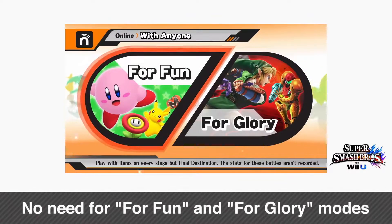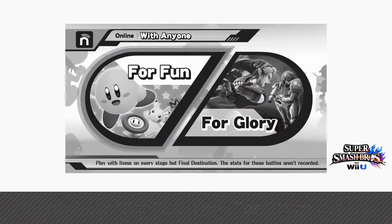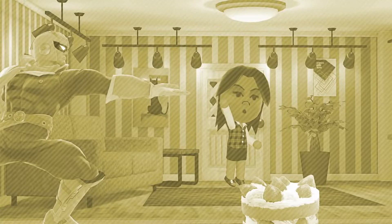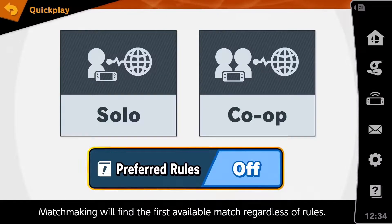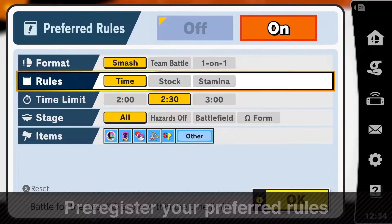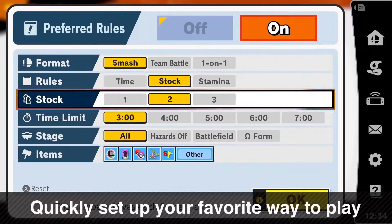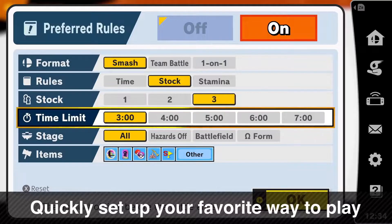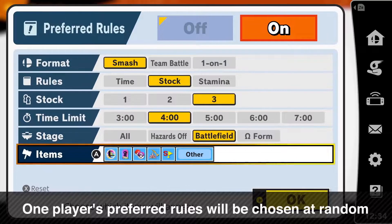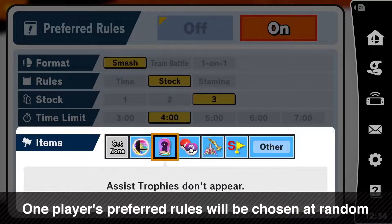There's no longer a need to separate the online modes into 'for fun' and 'for glory.' Instead, matchmaking is based on three factors. For online battles, you can set your preferred rules. These rules can be pre-registered so you can quickly select your favorite play style. Before battle, one player's preferred rules will be chosen at random and all players will fight using those rules.